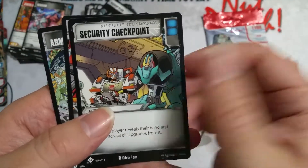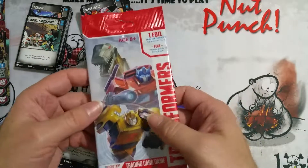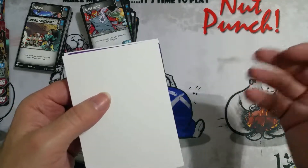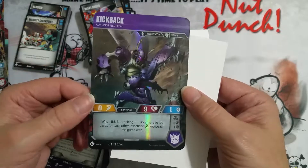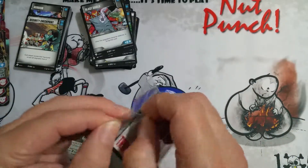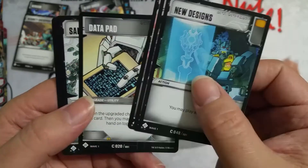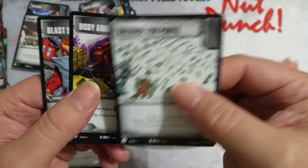My grandfather's there and they're arguing back and forth. Security Checkpoint, Blast Shield, and Armed Hovercraft. Dad didn't even know what the NES was, he didn't care - it was just the principle. Last pack. I'll never forget: my grandfather whipped out a checkbook. He'd already bought the system for me for Christmas. Oh Kickback - yeah I had that guy too, the insects were cool. My grandfather offered to buy it for my dad again - he was gonna pay double for that video game system just so I could have it.